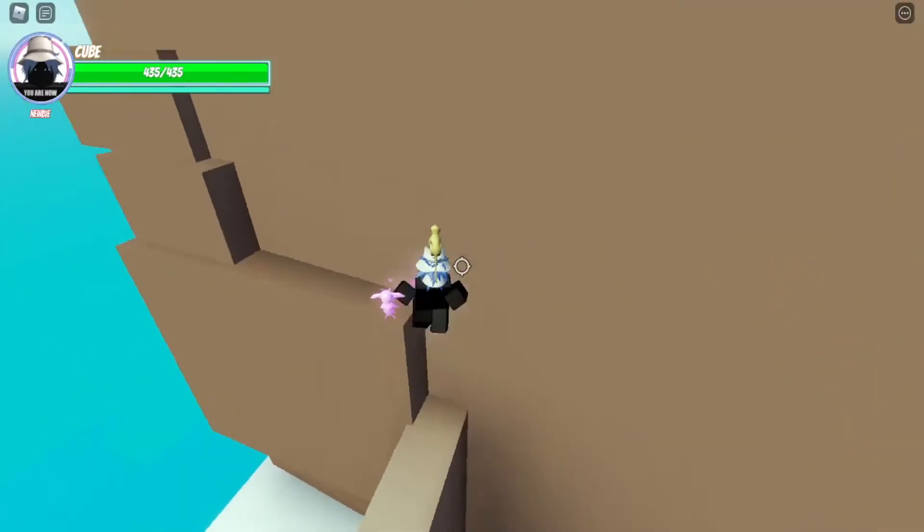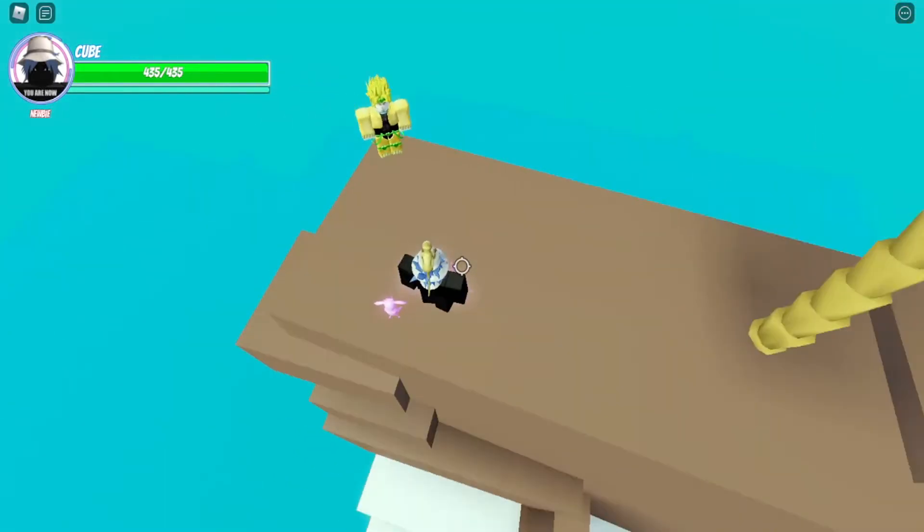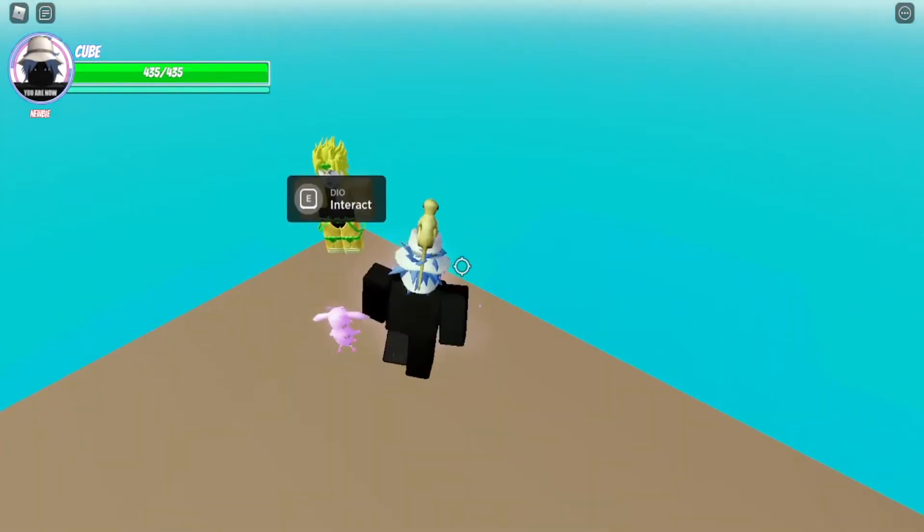Before we do this, a reminder: you have to have Shadow D.U. or Shadow the World to begin with, which you can get from a stand arrow. So you have to get the stand arrow first.